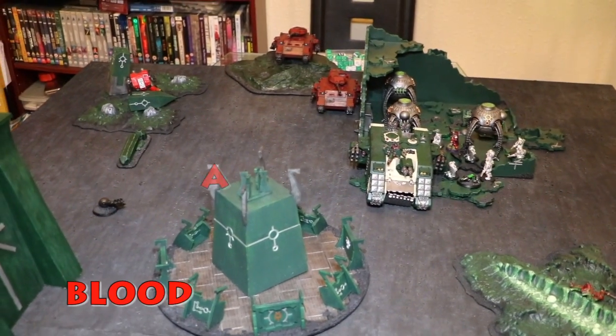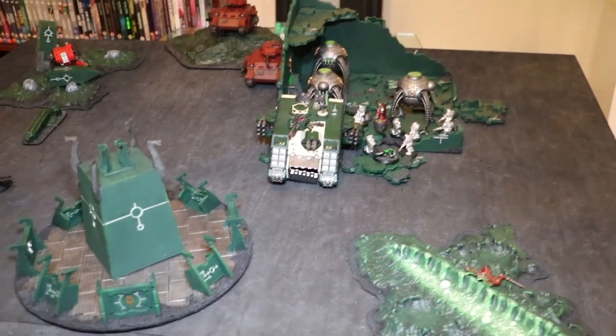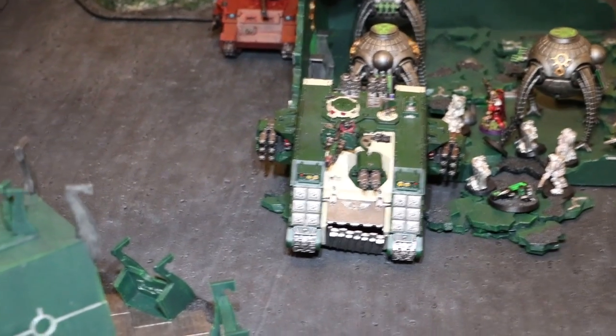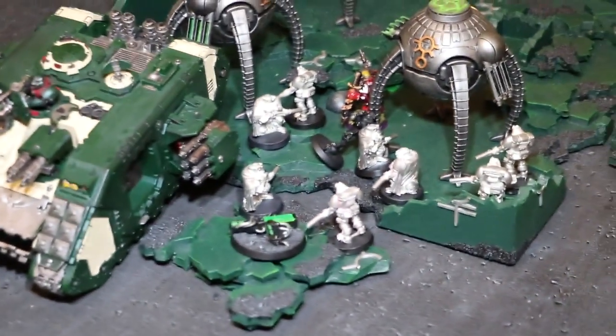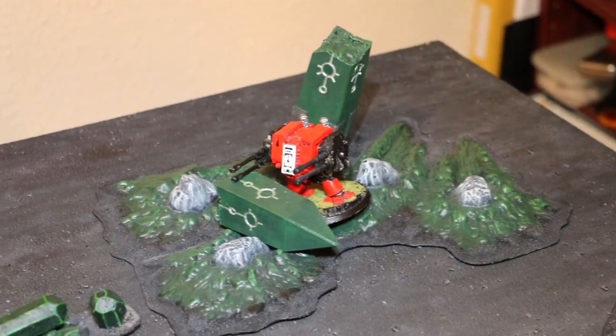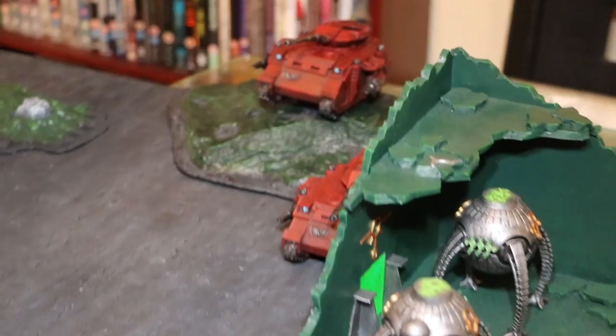So this is the Blood Angels Army — similar to the one before but with some modifications. We now have a Land Raider Crusader with eight Vanguards inside. Hiding behind there is a Librarian and a Chaplain. We've then got a Sniper Squad of Scouts, and two small Scout squads behind the building, plus another squad that has just infiltrated. We've then got a standard Dreadnought with Autocannons, and two Lascannon Autocannon Predators.